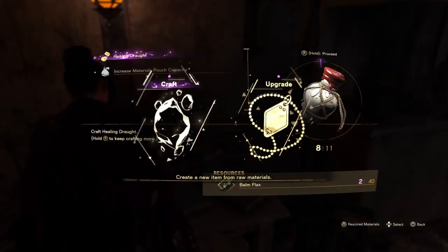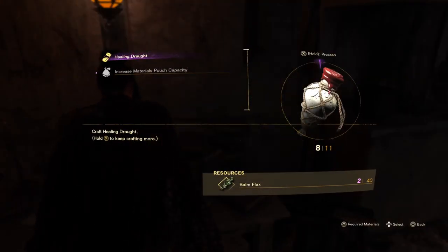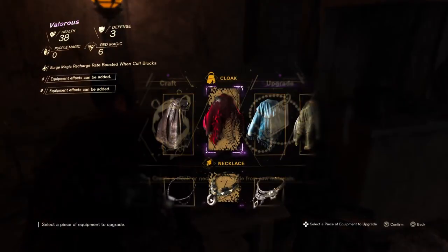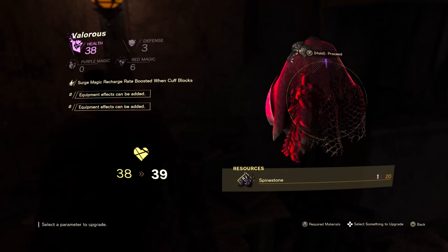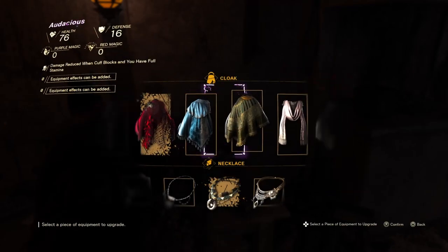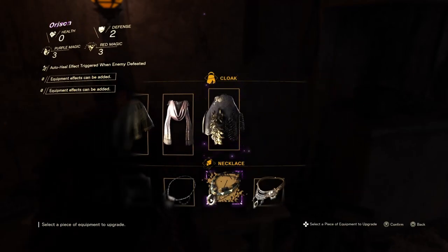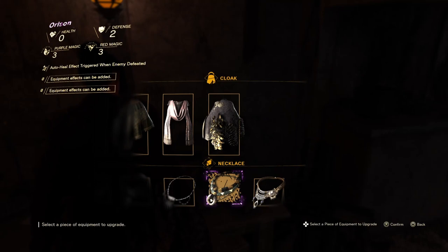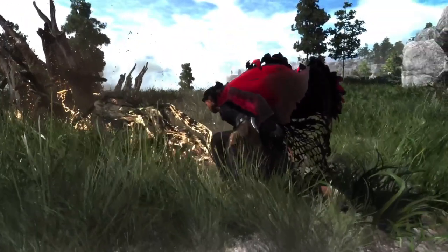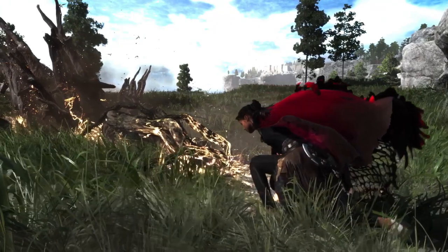It's got a sleep system in it which replenishes your health and God only knows what else, and also you can look into upgrading or even different cosmetic clothes options with crafting materials that you find lying around. I'm not too sure how much of that you can get into on this demo. But it's nice to get introduced to the fast travel system, how the rest system works, and your sort of base level upgrades.